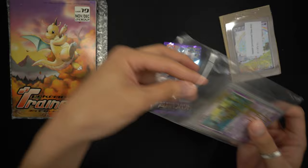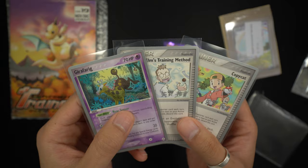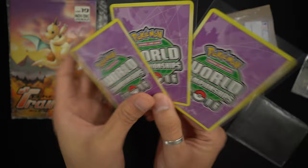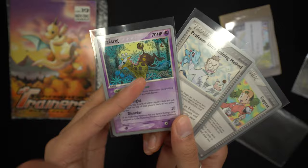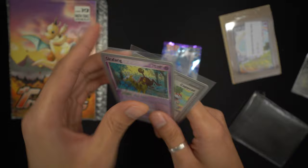He also gave me multiple Girafarig cards, which is very generous. Turning them over — oh, we have a World Championships 2006 card, I believe signed by the players who used these cards in their decks. We have a Girafarig from Legend Maker, Professor Elm's Training Method, and a Copycat. Love these Gen 2 cards so much. Miura057, thank you so much, I really do appreciate it.